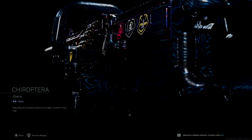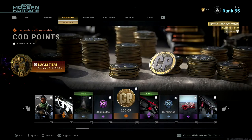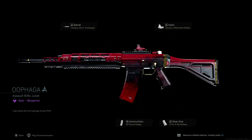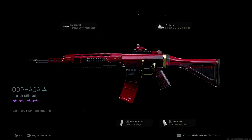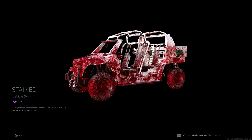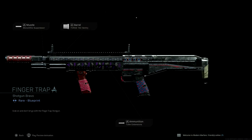For Tier 20, Alruk — a legendary blueprint for the Augen. These blueprints get better and better every new season. For Tier 21, a free reward: the Kyroptero, a rare bat charm — pretty cool. For Tier 22, a 45-minute double XP token. For Tier 23, 100 COD Points. For Tier 24, a free blueprint called the Opaga — an epic blueprint for the Growl. Blueprints really do get better every season. For Tier 25, a 30-minute double weapon XP token.